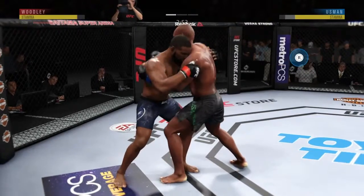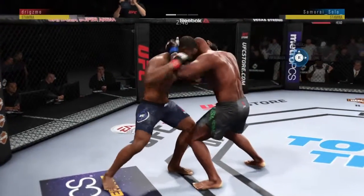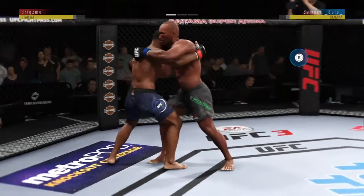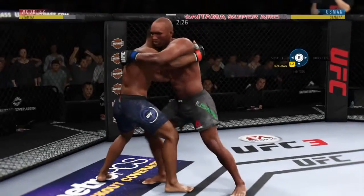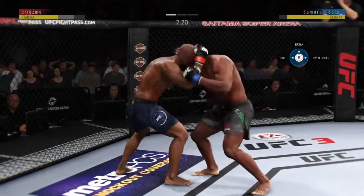Get our stamina up. Little fake there into the single collar. Let's go right back to that over-under. I want to drop some more knees. I couldn't block him there — I should have blocked that. Block that, and now let's drop more knees. Let's damage that body. This is Kamaru's kind of fight right here. Grinding in the clinch.